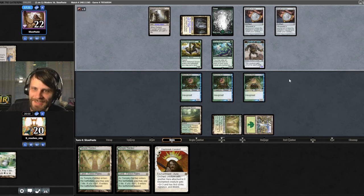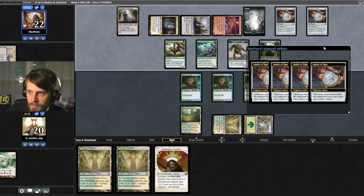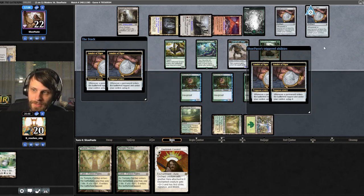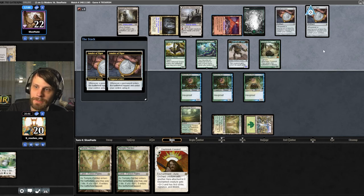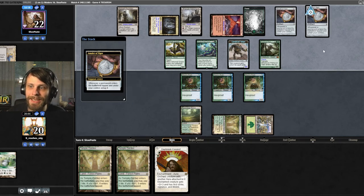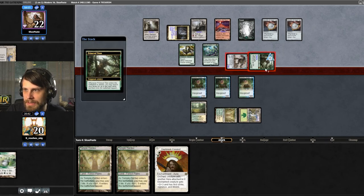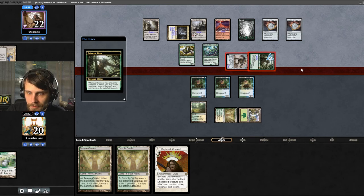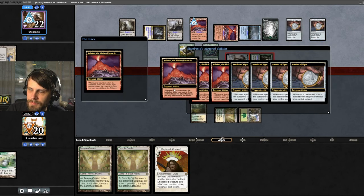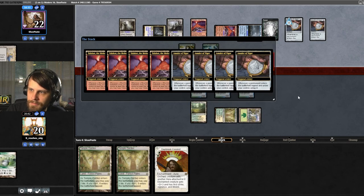Primeval Titan comes down. They can search out whatever lands they want. There's the Valakut. A Leyline in our opening hand would have been amazing because it shuts down the Valakut play — they can't target us, they can't target most of our creatures. The only thing they could hit is a Core Spirit Dancer, which we don't have. We could triple block — that seems terrible. We just take it. We take 12 so we're just dead. That was really sad — we got owned, guys.